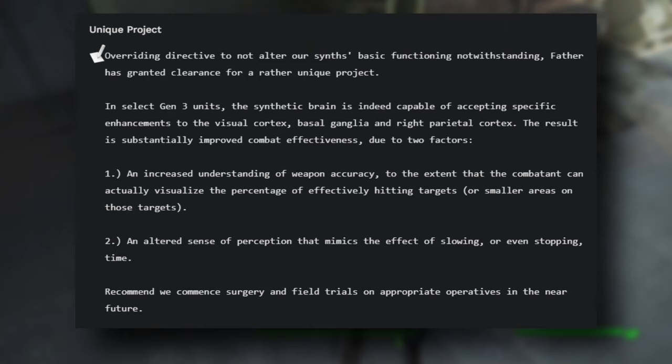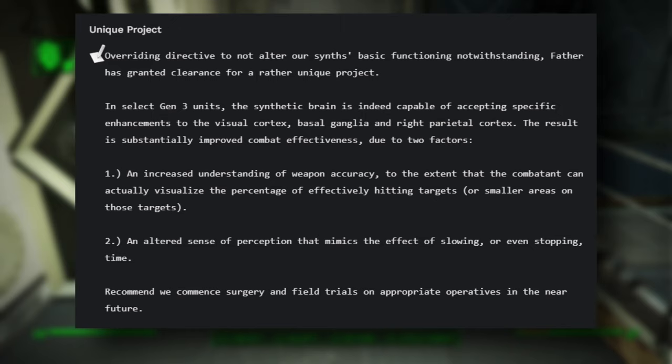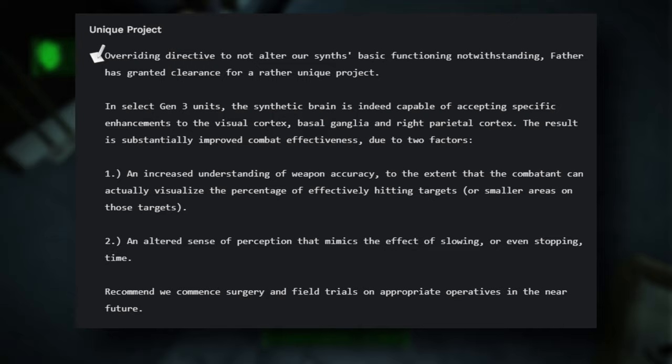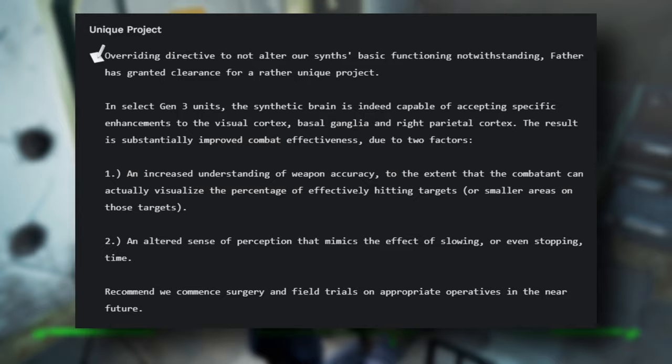There's a terminal in the Institute that reads: in select gen 3 units, the synthetic brain is indeed capable of accepting specific enhancements to the visual cortex, basal ganglia, and right parietal cortex. The result is substantially improved combat effectiveness due to two factors: an increased understanding of weapon accuracy to the extent that the combatant can actually visualize the percentage of effectively hitting targets or smaller areas on those targets, and an altered sense of perception that mimics the effect of slowing or even stopping time.